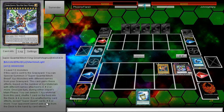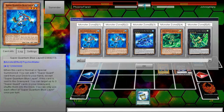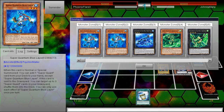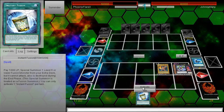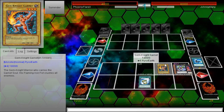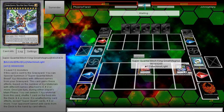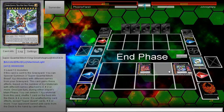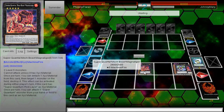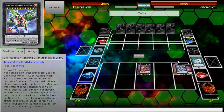Magnus's effects scale based on XYZ materials with different names attached. Two or more: once per turn during either player's main phase, you can attach XYZ material and shuffle one card on the field into the deck. Four or more: unaffected by all card effects except Super Quant cards. Six or more: your opponent cannot add cards from the deck to the hand by card effects — that includes drawing. He currently has eight materials, seven with different names, so he has seven-plus materials. All these cards are insanely good.